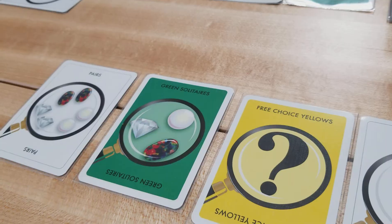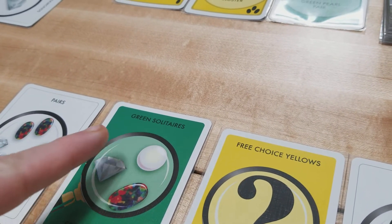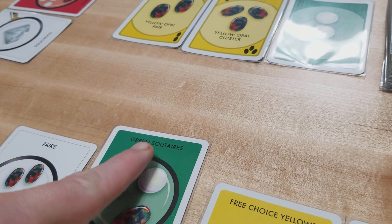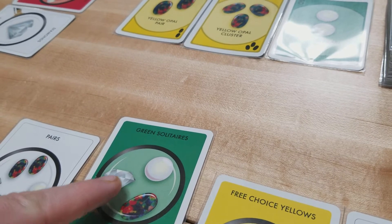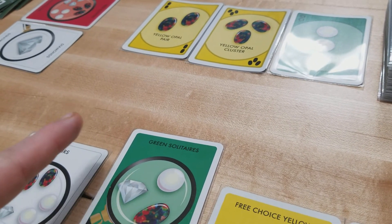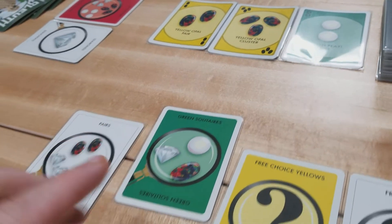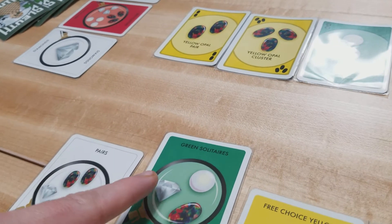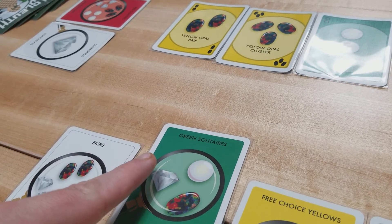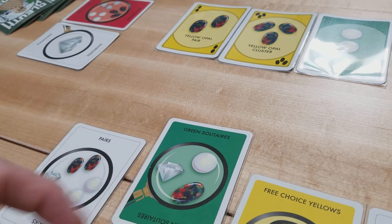If the active player uses one of their two-element search cards, they select another player and ask them — for example — how many green solitaires do you have? Since there are two different elements, the target player announces the number to all players, but also secretly shows the active player the actual cards from their hand. Only the active player gets to see the actual cards.